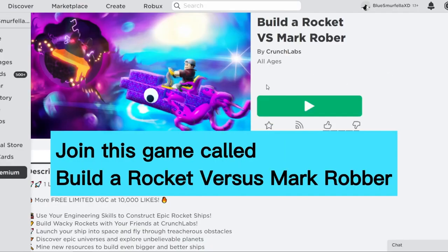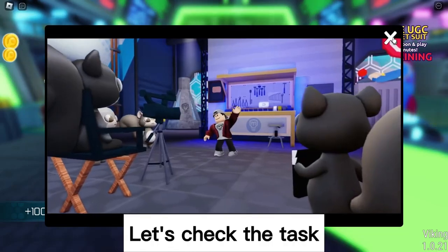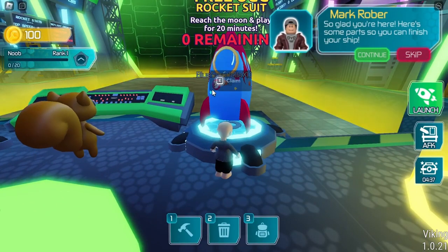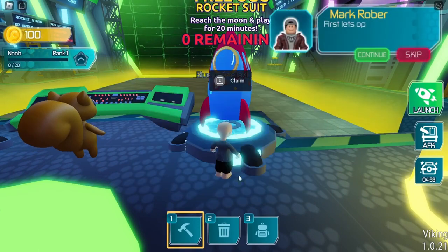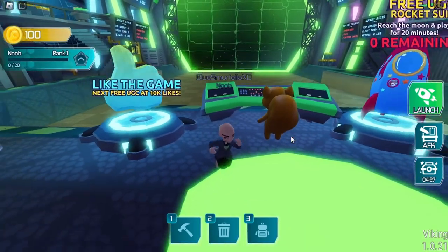Join this game called Build a Rocket vs Mark Robber. You can get the free item in this game. Let's check the tasks — if you want to get the free UGC item, you must complete these tasks. I'll leave a link for this game in the description. Once you join the game, you can see that for the free UGC rocket suit, we need to reach the moon and play for 20 minutes. There's currently over 30,000 of these available to get completely free.